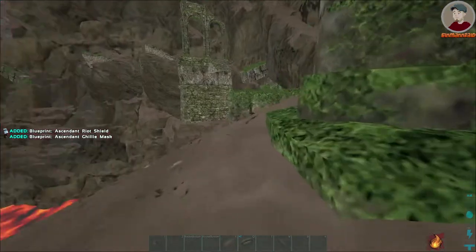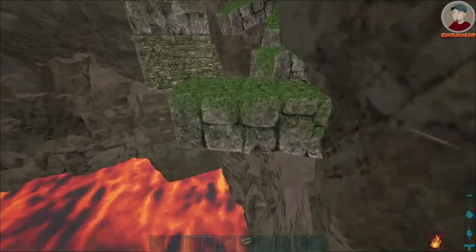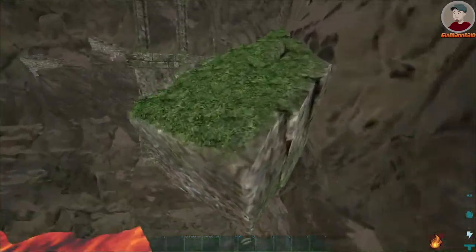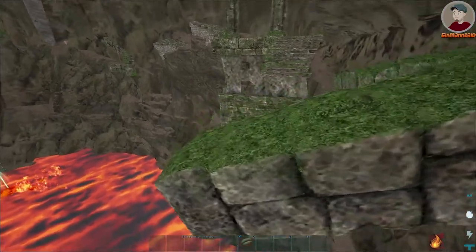Get around this pillar and then do two normal jumps over these pillars. On the next pillar you can do a normal jump or a power jump — it's just your preference. Now comes the first more difficult normal jump, so take your time on this.